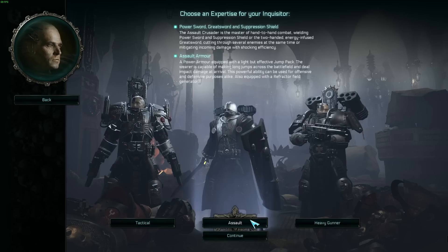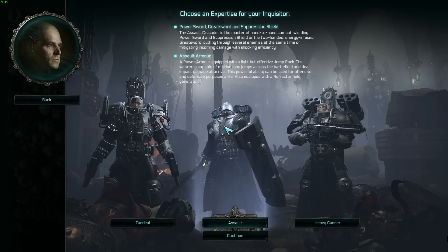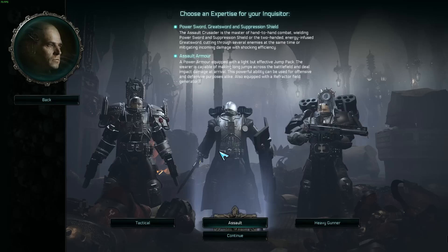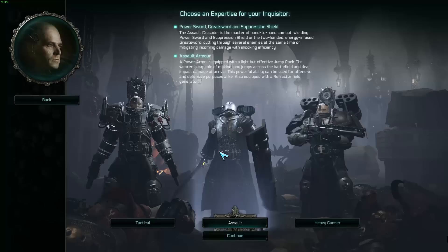Let's jump to the Assault Crusader, which I think everyone will want to play. The Assault Crusader starts with a power sword, a great sword, and a suppression shield. He also starts with assault armor, which allows him to jump across the map and land wherever he wants. When he does land, there's a huge explosion that does a ton of damage — it's a really interesting capability.